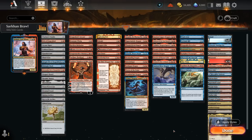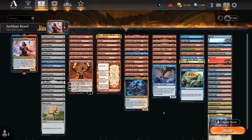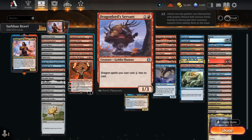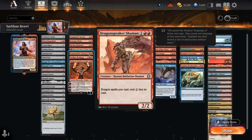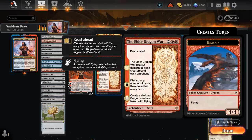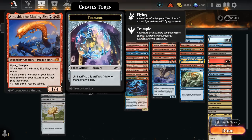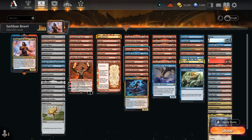I've split the deck into a few different categories. We need some additional ramp artifacts alongside Sarkhan because the opponent might remove our commander, and we still need to ramp into expensive dragons. We've got some unconventional ramp cards — Dragonlord's Servant and Dragonspeaker Shaman give our dragons a discount, which alongside Sarkhan can lead to very explosive turns where we can play six-mana dragons for just two mana. Then we've got some interaction and removal spells, a couple sweepers like Sweltering Suns and Elder Dragon War, and then the juicy dragons starting at four or five mana.